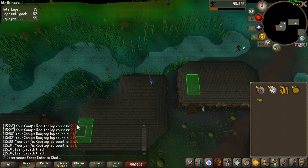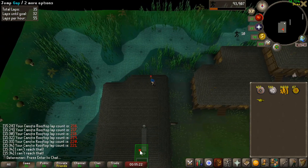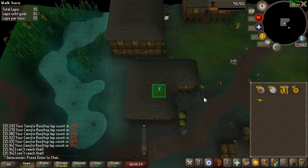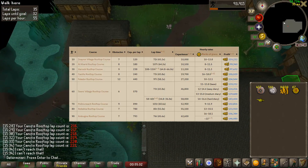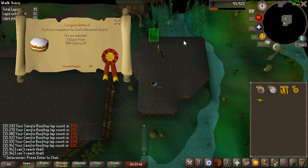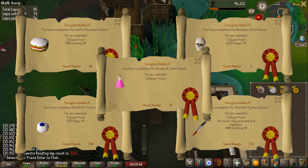Next is some questing. Getting full Graceful is going to be the first big goal on this account. For that I need to unlock Morytania, which gives me access to the Canifis Rooftop Agility Course — one of the highest drop rates for Marks of Grace — which I can then turn in for pieces of the Graceful set. On the way, we're going to start a bunch of quests: Cook's Assistant, Sheep Shearer, Misthalin Mystery, Restless Ghost, Witch's Potion, and Romeo and Juliet.